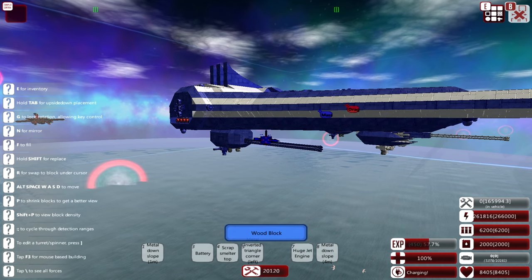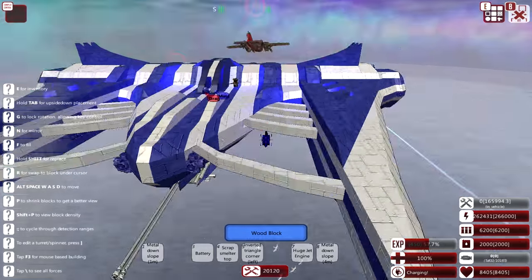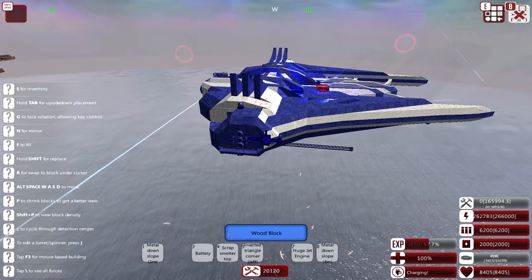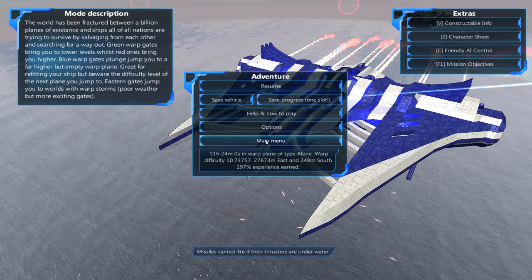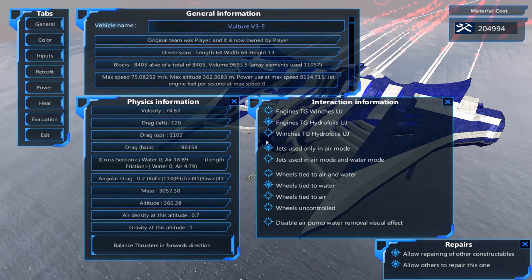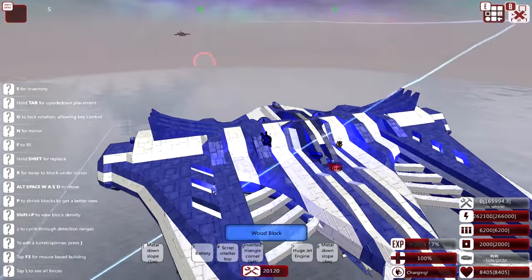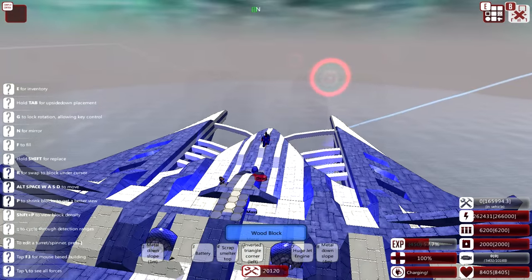The new cannons fire four times faster than the old version, firing the same shells at the same range and speed - so in essence we've over-doubled our firepower. On the downside, we no longer have torpedoes. I couldn't afford missiles or a lot of other systems. I do have the anti-laser system and flares, plus all detection systems in place. It goes faster than the old Vulture - about 75 versus the old 59. So we have increased speed, increased armor, and increased space to continue upgrading. Name suggestions welcome in the comments - let's go through a red portal and have a fight.